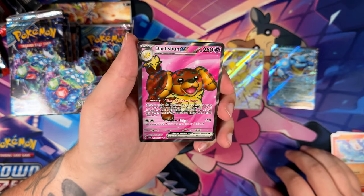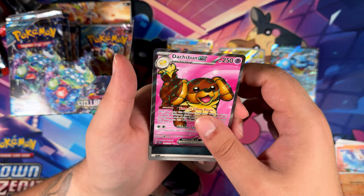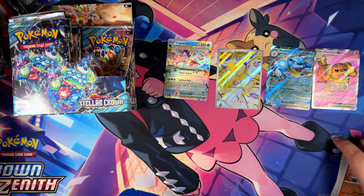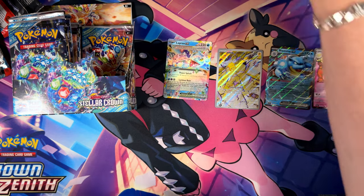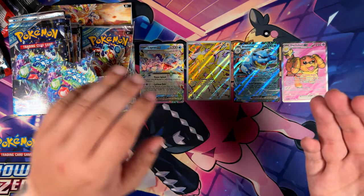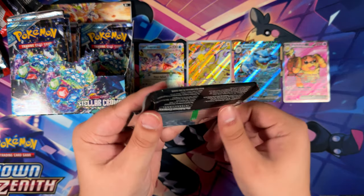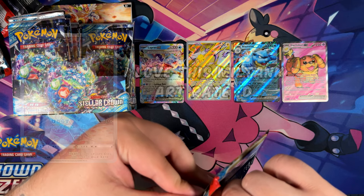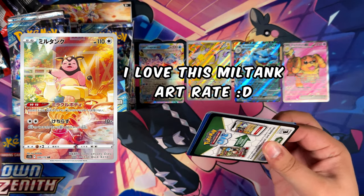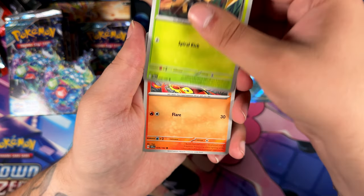I would love to pull the Special Illustration Rare of this one — this is a Pokémon that I totally haven't mentioned in my earlier openings of Stellar Crown. That is a really cool Special Illustration Rare. It looks really delicious — I love that kind of illustration. It's probably why I like the Miltank from V-Star Universe and Crown so much, because the illustration just looks super cute.